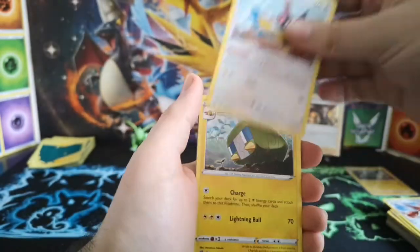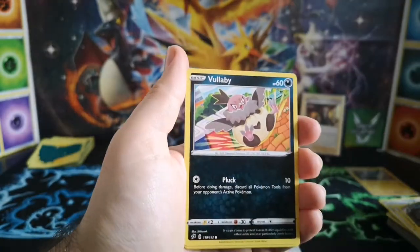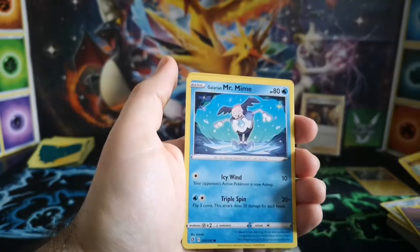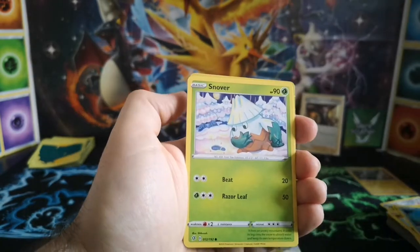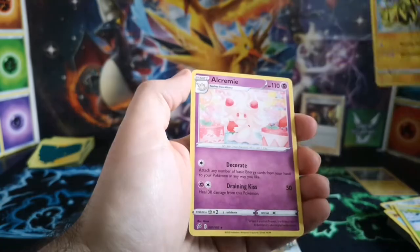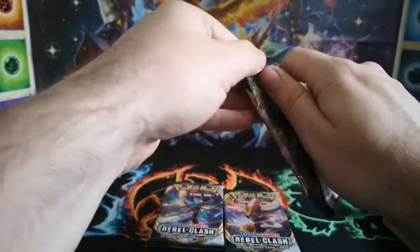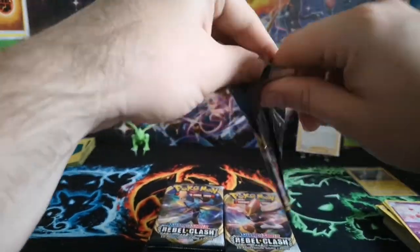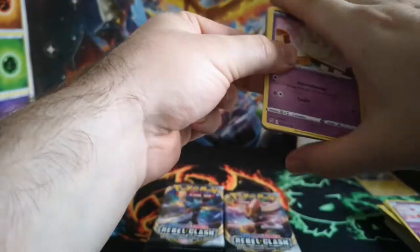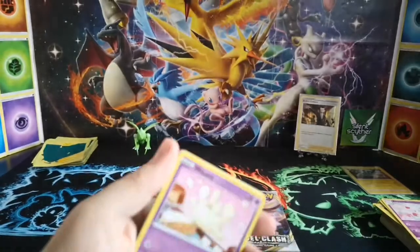Shuckle, Chargabug, Skuntank, Vullaby, Galarian Corsola, Toxel, Galarian Mr. Mime, Snom, reverse is Electabuzz, and a regular rare Alcremie — however you want to pronounce it. Somebody should come up with an online class on how to pronounce Pokémon names, because that's something I really need — I'm terrible at them, especially some of the newer ones.